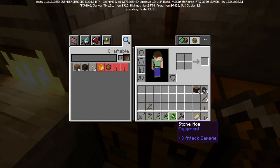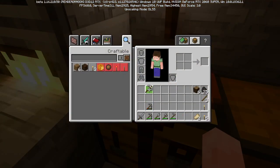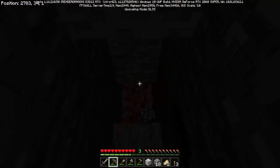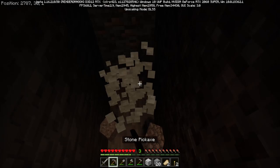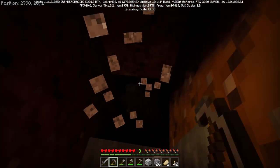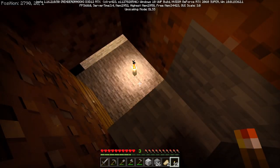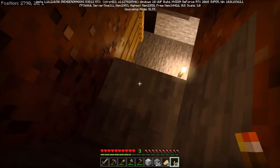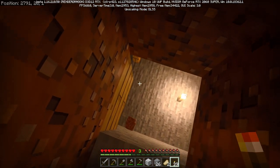We'll use these three iron to make our first iron pickaxe, and as soon as we use up this stone, we'll graduate to that and hopefully never go back. Downward! Oh, is that more iron? And I think we've broken into something here - what is this? Is that wood? I think we've got ourselves an abandoned mineshaft here.